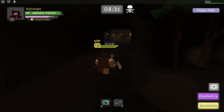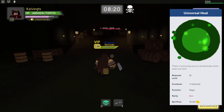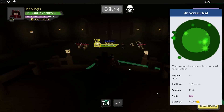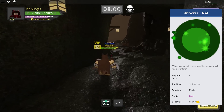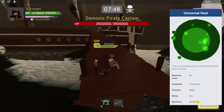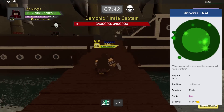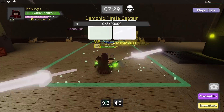The honorable mention for Pyre Island is Universal Heal. This is the only skill in the entire game that lets you heal from spawn all the way to the last boss — it heals anybody inside the dungeon regardless of where they are. It has a 14-second cooldown; it used to be shorter before a nerf. You can only grab it from Insane or Nightmare Difficulty Pyre Island. This is a skill you want to hold on to forever.